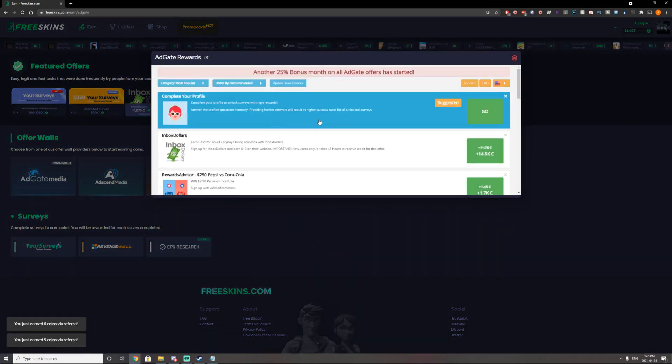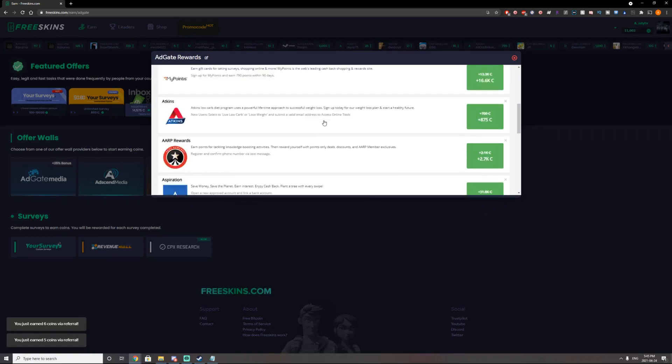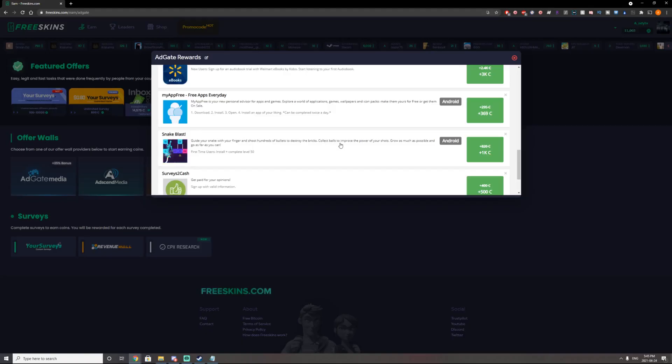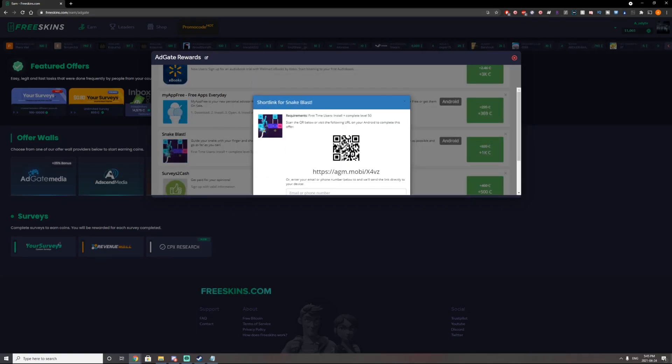There's literally an offer for everyone. I'm gonna go ahead and click the AdGate Media wall because they're adding a 25% bonus at the moment, and I'm going to look for a game offer because I want to play a new game. I found one — Snake Blast — it looks like a game I've played before. This offer is going to give me 1,000 coins. I'm gonna go ahead and click this on my phone because you do need a phone for this offer, and it looks like you can only use Android devices.